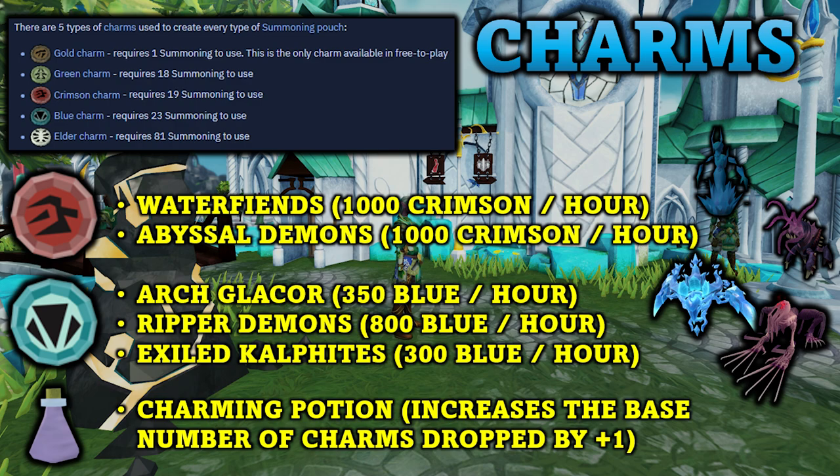The absolute most important item is the charming potion. This potion can be purchased on the Grand Exchange for about 3 or 4 thousand coins per 4-dose potion and its effect will increase the base number of charms dropped by a monster by 1 for 6 minutes. If you are trying to farm summoning charms you will always want this potion active. It can be especially helpful against creatures like Water Fiends, Abyssal Demons, and Exiled Calphites since it will effectively double the charms you gather per hour.